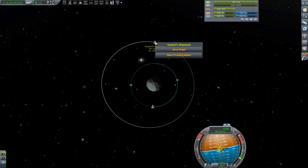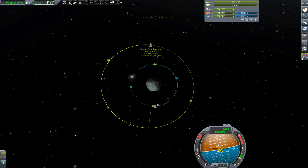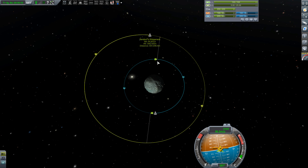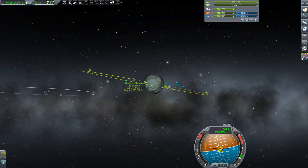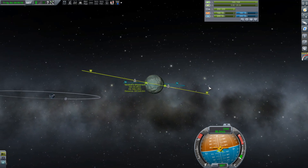Then select it as target. When you do that you'll see these two flags come up: A-N and D-N. That's the ascending node and the descending node. And all that is, is if you turn your camera so his orbit is flat, a straight line, you can see that our orbit crosses it in two places — the A-N and the D-N.